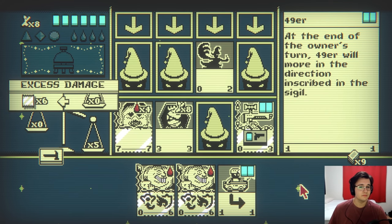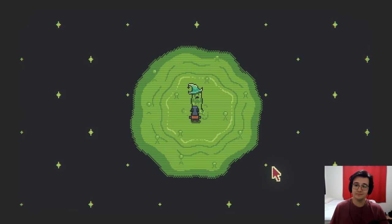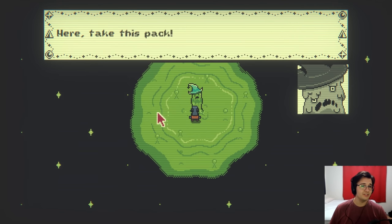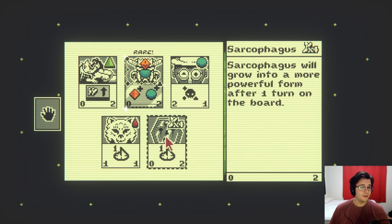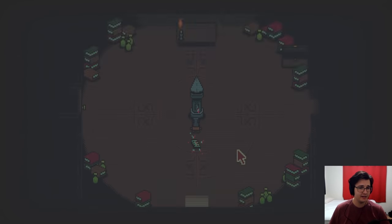Thanks for the easy win. Nice. One down, two to go. Please just tell the master I passed. He won't know the difference. Here, take this pack. You trying to bribe me? You son of a bitch. I need these wins too, buddy. You're not the only one with an exam here. Wolf Cub's a really good card. I'm adding that to my deck.